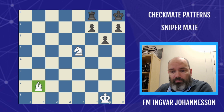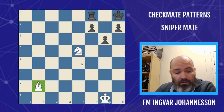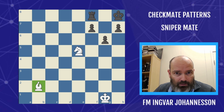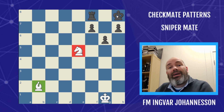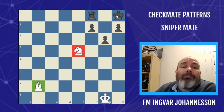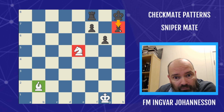The pattern consists of a very strong sniper — a bishop usually pretty far away. There's also going to be a knight, and in this pattern the knight is in the way and will deliver a deadly discovered check and double check. The king is in the corner — it can also be on other squares, which we'll look at. Almost always we're going to need a black pawn to block the king from coming out.